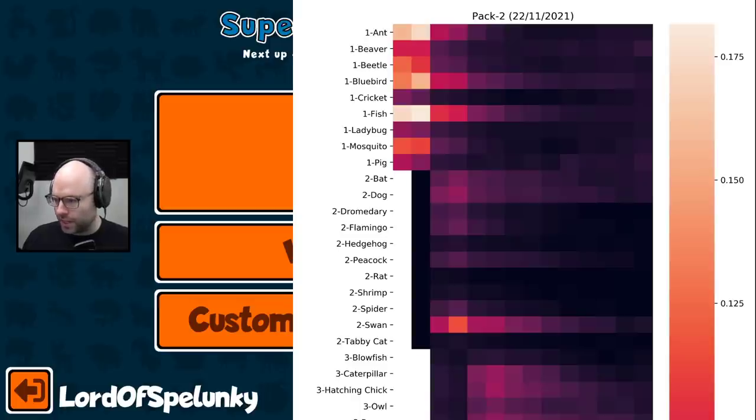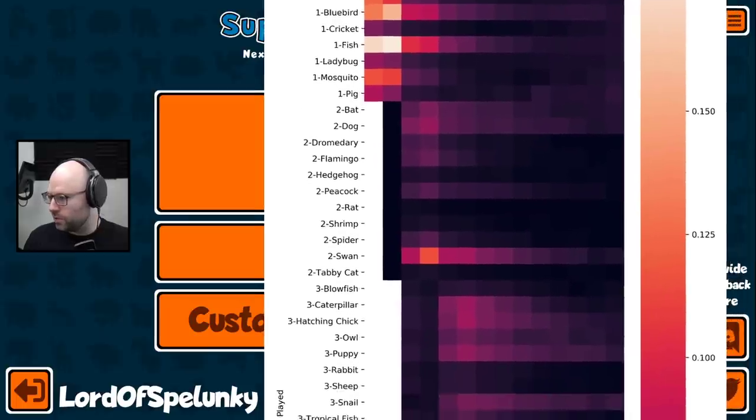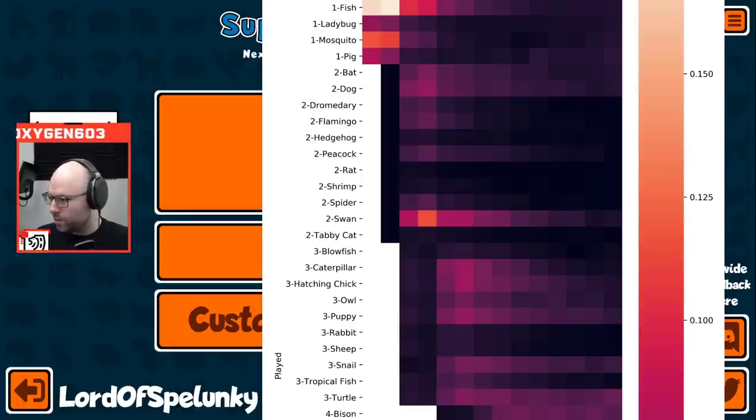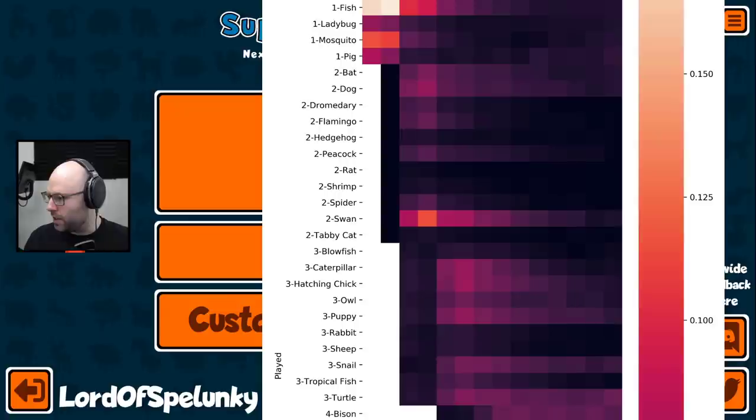This is just take rate. People could be very wrong, just for the record. Tier two? It's like the only animal people care about in tier two is the damn swan, which shows up all the time. People are not running anything but the swan, the dog, and the occasional bat.